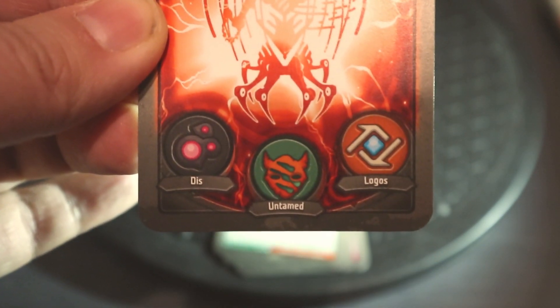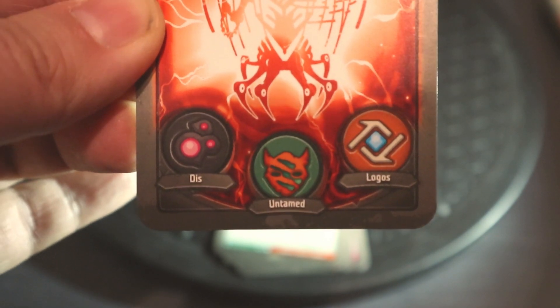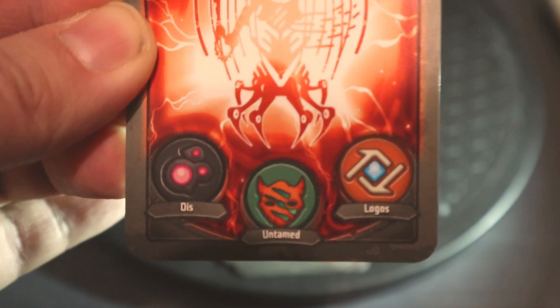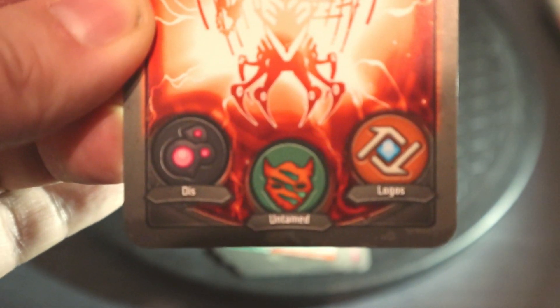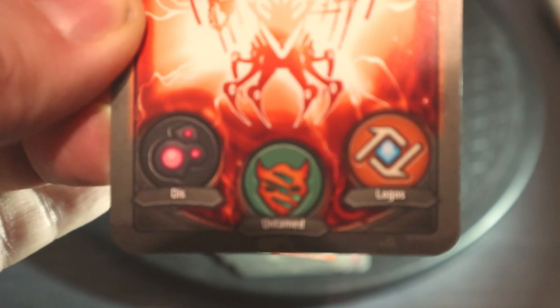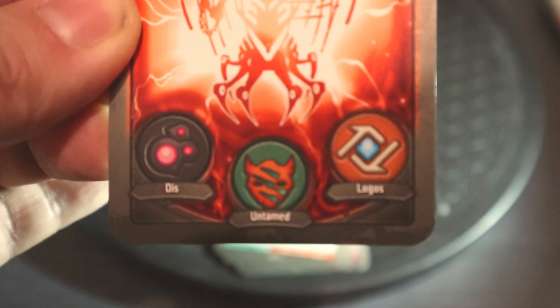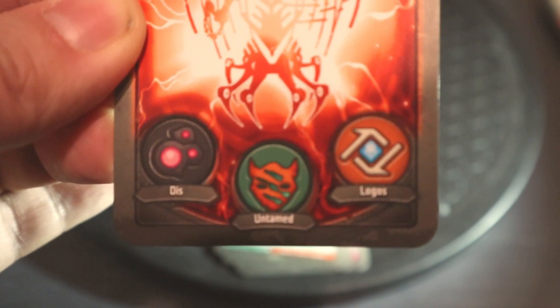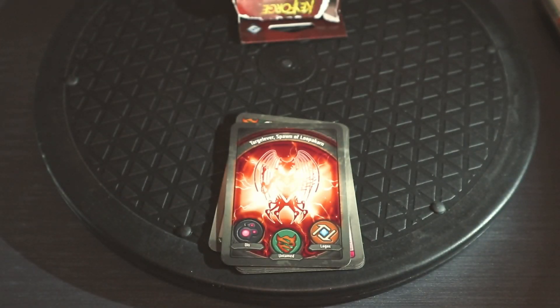To play, you need a deck per player. Individual decks are about eight to nine pounds each, and they are each unique. This particular deck has the houses Dis, Untamed, and Logos.